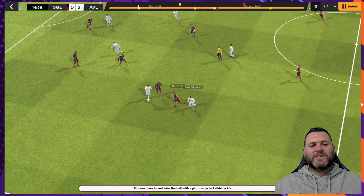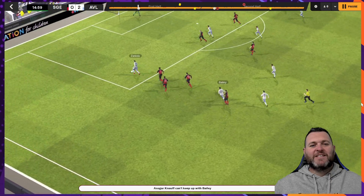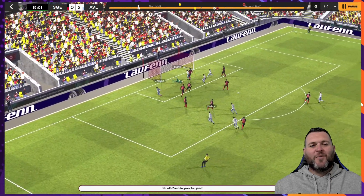Ball is with Bailey. He tries to go forwards, it's tackled by Moreno. Bailey plays it forward — Zaniolo's in the box. What a finish by the Italian.